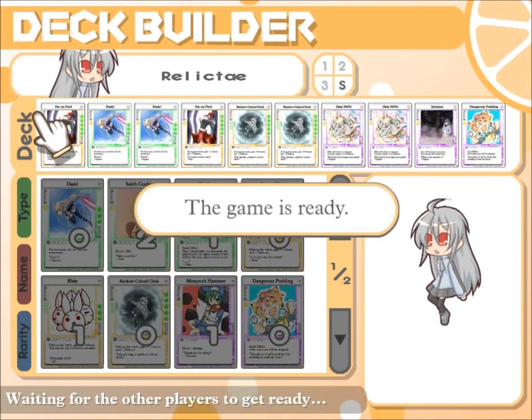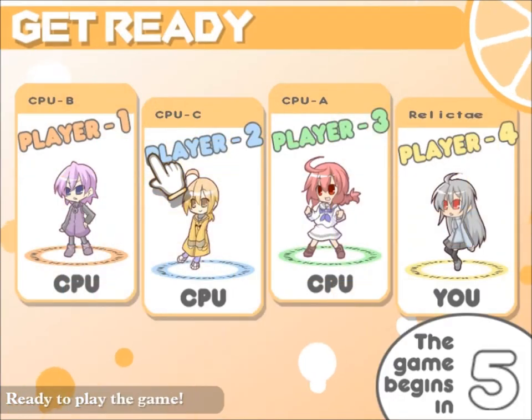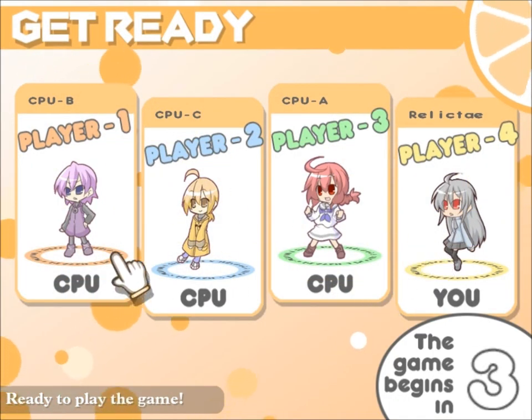Normally I like to pick half my cards as useful to me, and the other half as cards that aren't useful to virtually anyone. Sometimes I throw in Saki's Cookie because it's only a heal 1 HP — it's kind of a crap card — so people are going to be dealt cards they don't want. Once you have your full set, you hit ready and you get into the game.